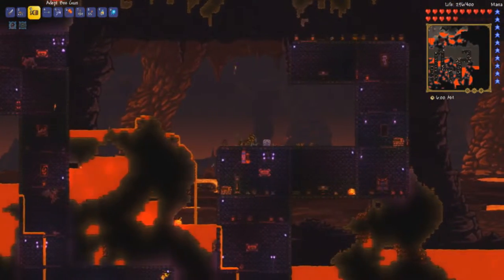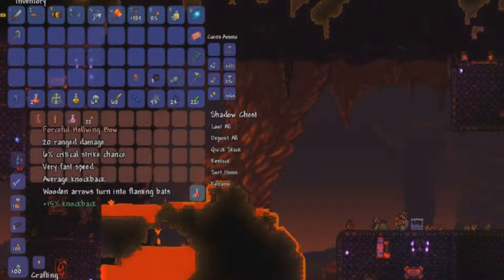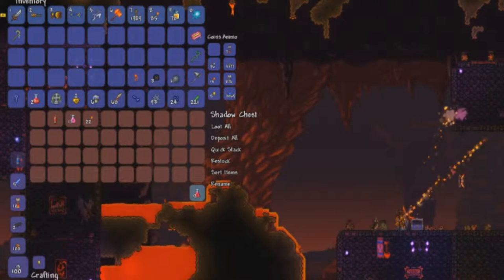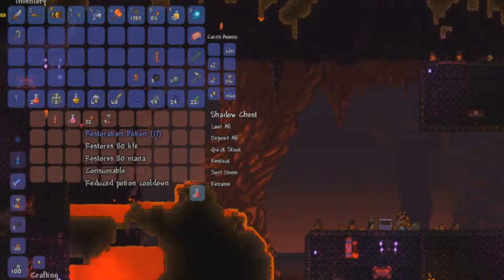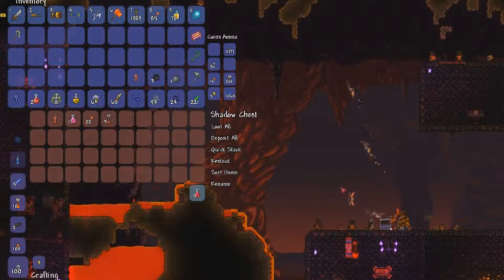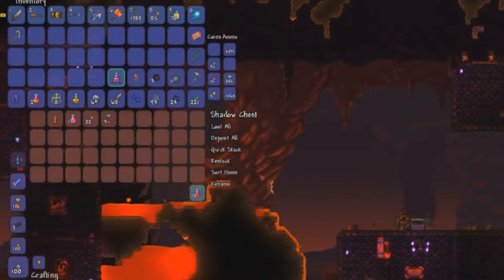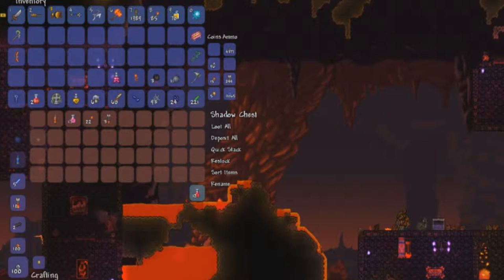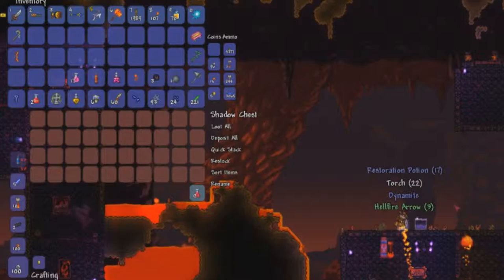We still have our key. Oh hey, it's that hellwing bow I was just talking about — turns wooden arrows into flaming bats! I'll put the hellfire arrows in the chest for now. Oh, a restoration potion with reduced potion cooldown — this is really good. As you can see it's creating bats and has a good rate of fire, seems pretty accurate. We got a mana regen potion so we might use that against the Wall of Flesh.